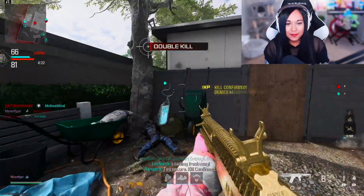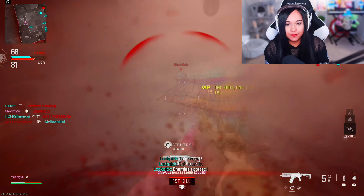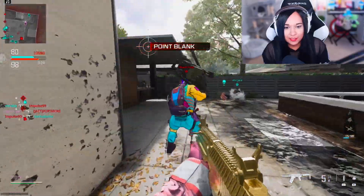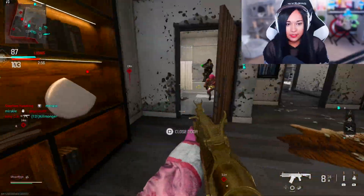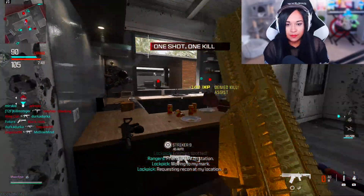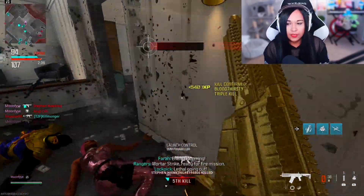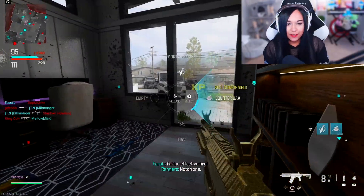Got him again — I really like that player because they're letting me get easy point blanks. Come back! I don't ever use shotguns on here, so this is so weird to me. They went flying! Another point blank, and a triple! Stash House is really good for this kind of stuff.